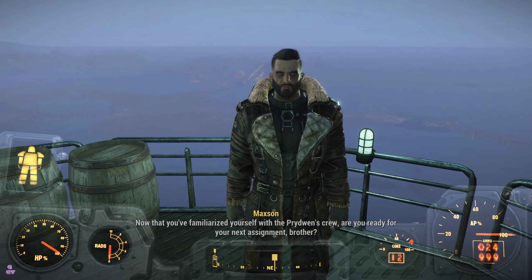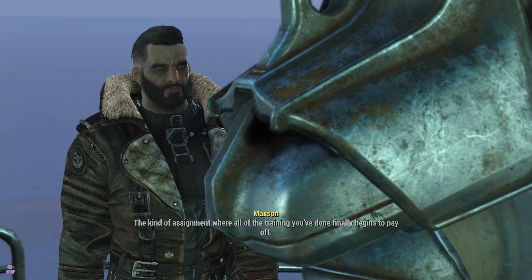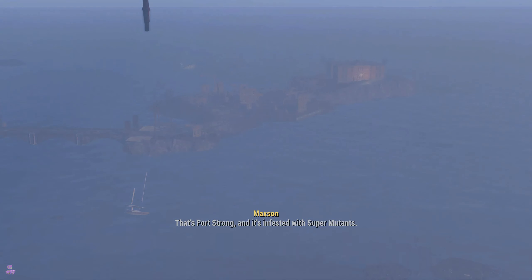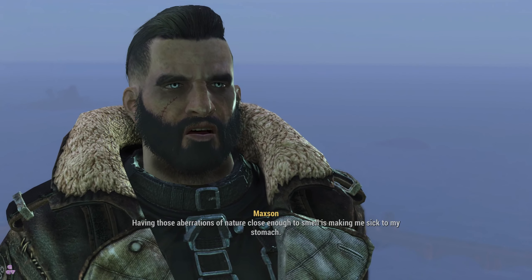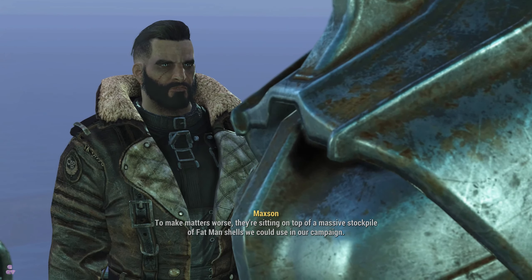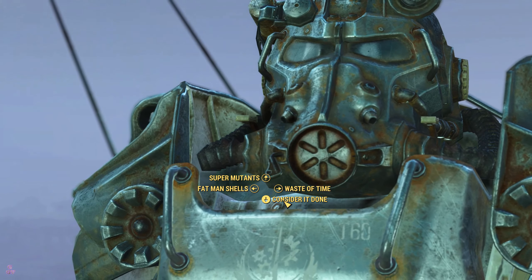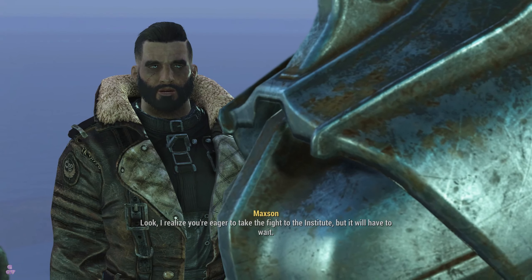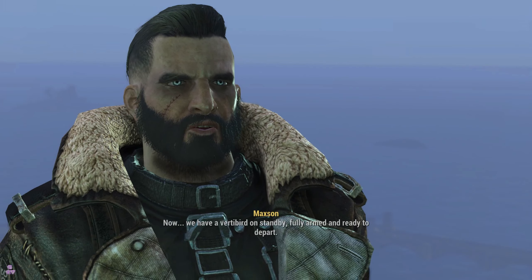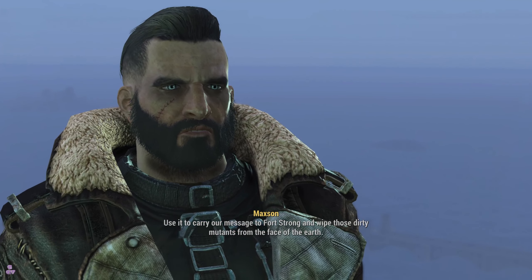What's this - familiarize yourself with the Prydwen's crew. Are you ready for your next assignment, brother? What sort of assignment? The kind where all your training finally begins to pay off. Take a look over there - that's Fort Strong, and it's infested with super mutants. Having those aberrations of nature close enough to smell is making me sick to my stomach. They're also sitting on top of a massive stockpile of Fat Man shells we could use in our campaign. Head over there, wipe out everything that moves, and secure that stockpile. A vertibird is on standby, fully armed and ready to depart.